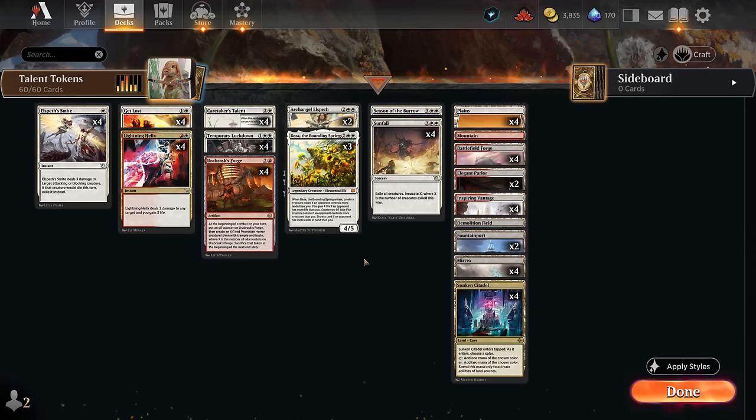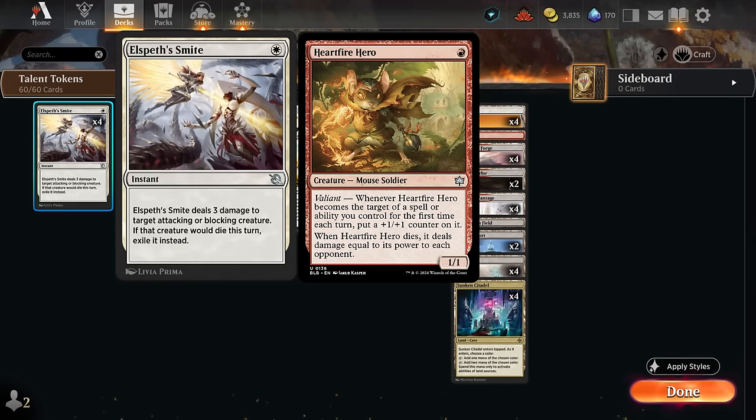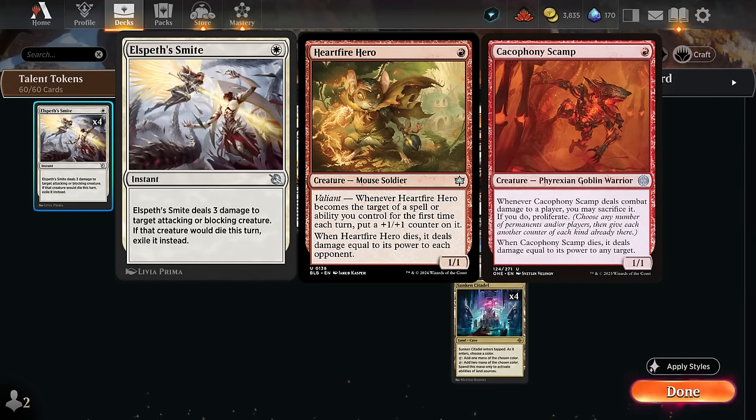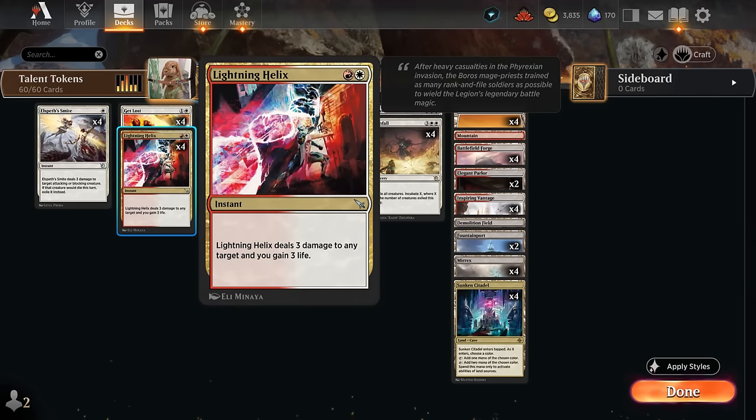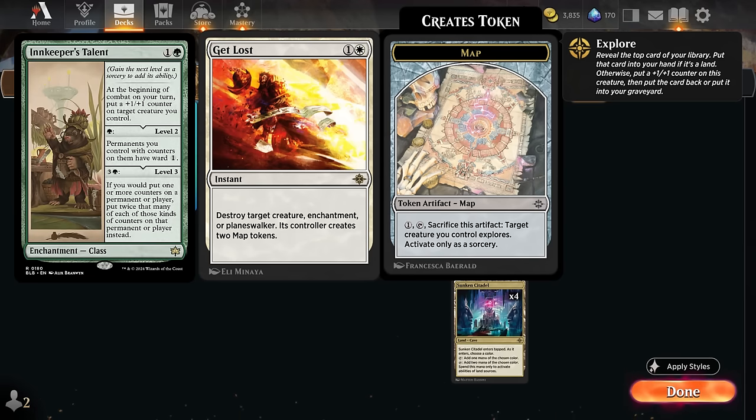If we cast a Sunfall after playing Beza, the incubator is going to be even bigger. For spot removal, Elspeth's Smite can exile opposing creatures — very useful against Hardfire Hero and Cacophony Scamp, which can otherwise deal damage on the way out. We've also got Lightning Helix, which can gain us additional life back, and Get Lost is a versatile answer that can also hit enchantments and planeswalkers, making it useful against the new Golgari Innkeeper's Talent decks.